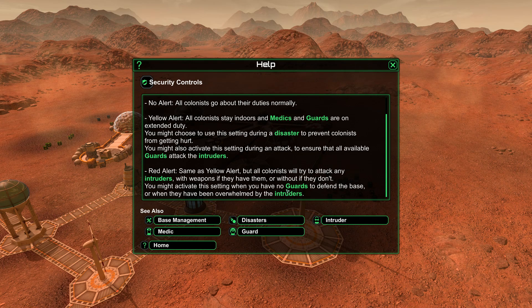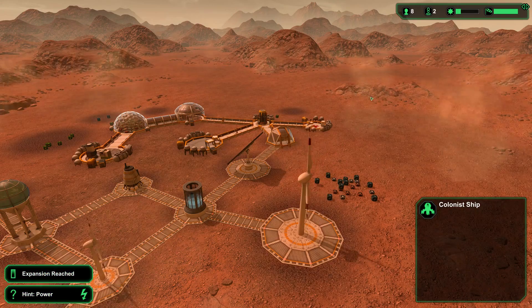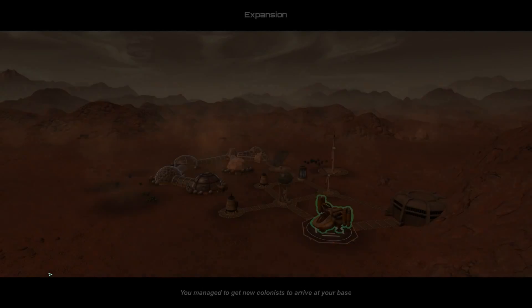Red alert — same as yellow alert, but all colonists will try to attack any intruders with weapons, if they have them. You can make weapons in this game. There also does not seem to be a pause, and I didn't get to click on the sandstorm, so I'm not exactly sure what that means.